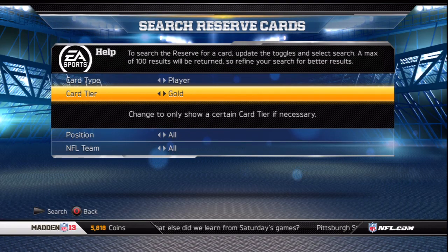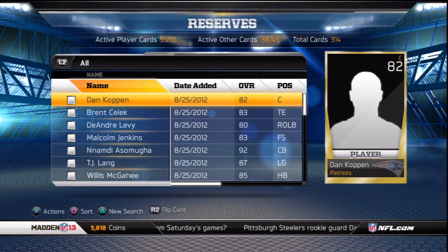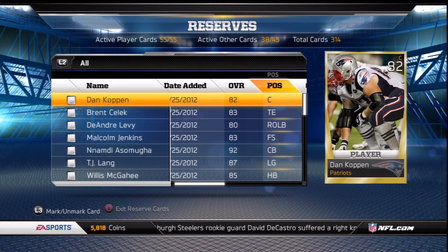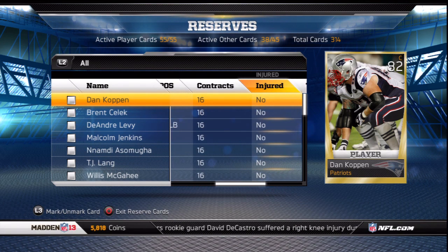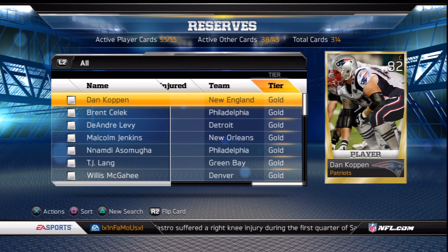To give a quick look at the reserves, it works basically like the auction block. You can sort player cards by date added, overall, position, number of contracts, injured players, by team, and by card tier. So it shouldn't be hard at all to find any player you throw in there.